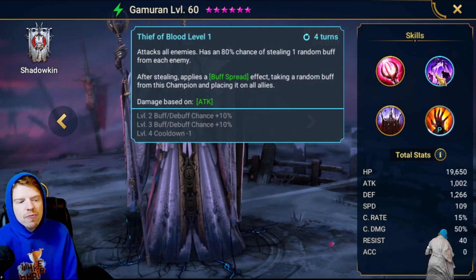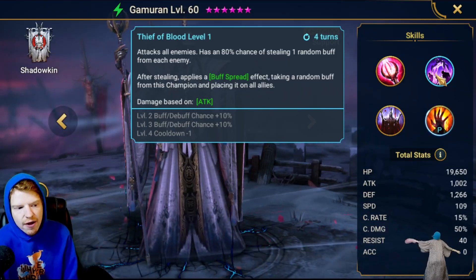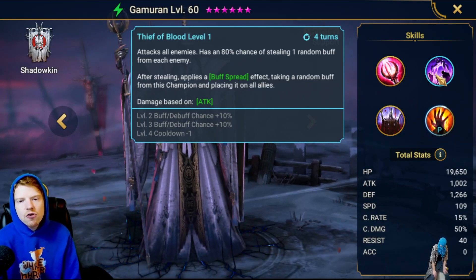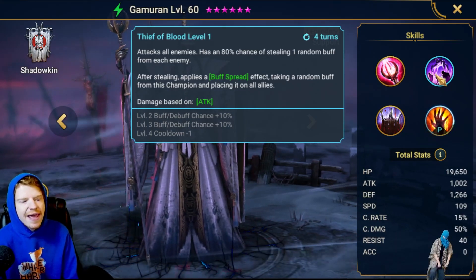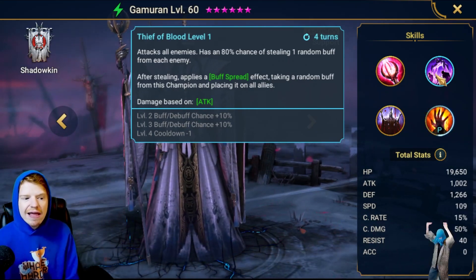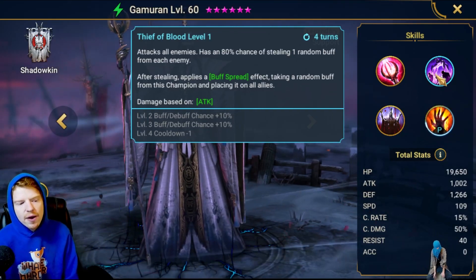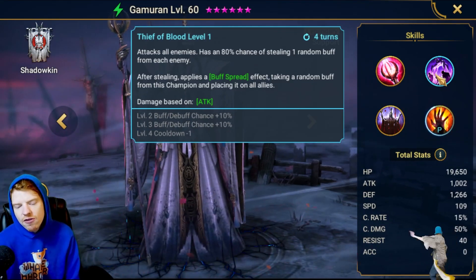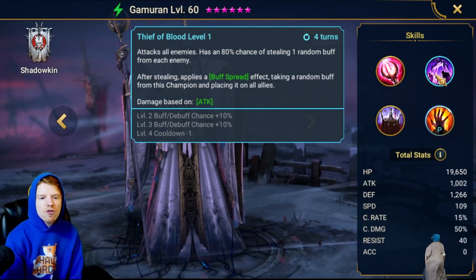The A2 is going to be fairly simple. It is 100% chance when booked on a three-turn cooldown, and what it's going to do is steal one random buff from each enemy, akin to what Madame Ceres does. After stealing, it will apply a buff spread — it takes that buff and puts it on all allies. Buff spread is something that is not really used that often, and I'm pretty excited about that. If you steal a buff and it's the only buff, it will spread that one, but if you have defense up and steal one buff, you have a 50% chance of each.